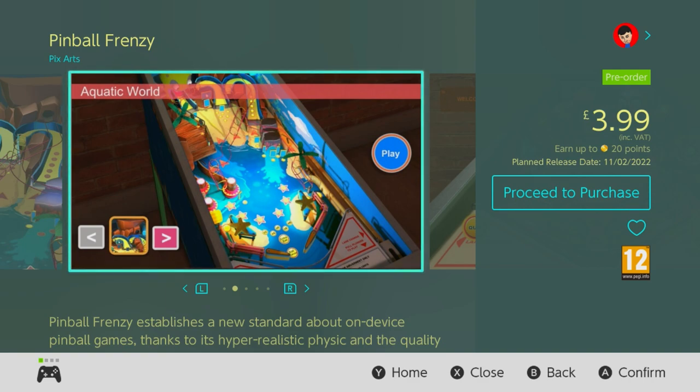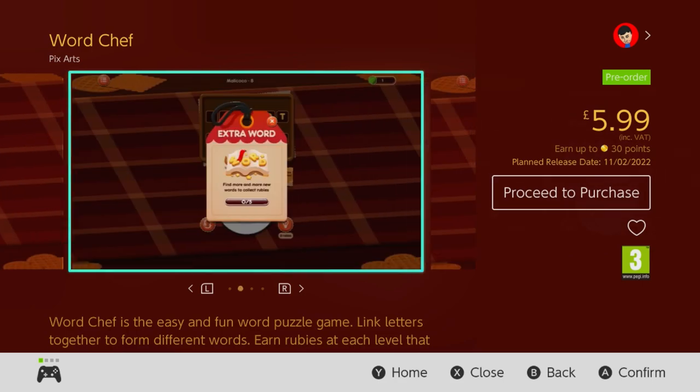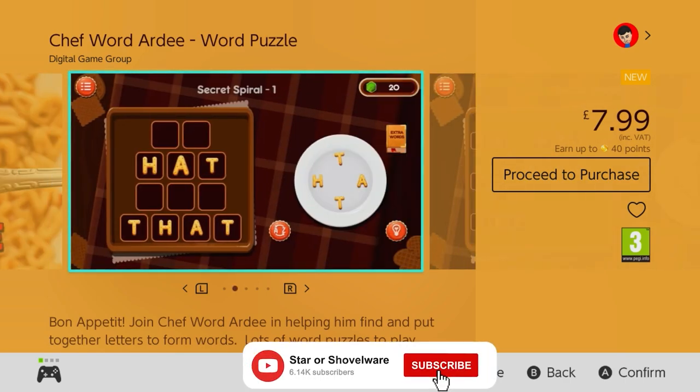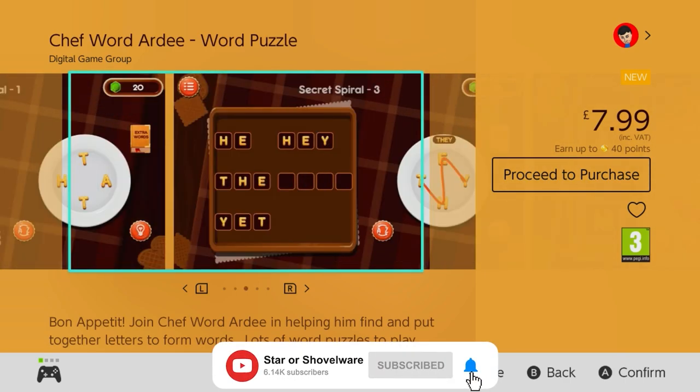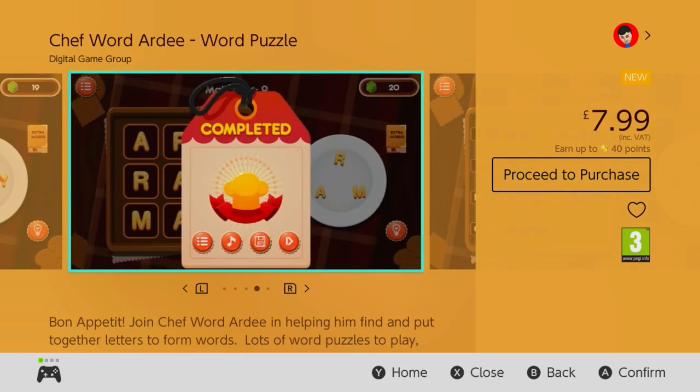When this one releases on the 11th of February, it will already be the 7th asset flip this year for Pixarts. They're also releasing the Wordchef game on the same day, another asset flip which has already been released this year by Digital Game Group only a couple of weeks ago — and this in fact marks the third time that the Wordchef asset has been released on the Switch, which let's be honest is a complete fucking joke.